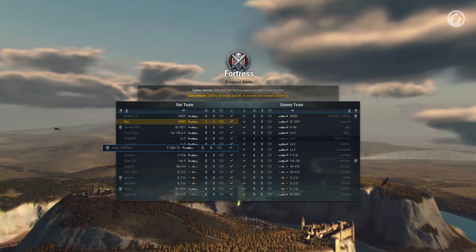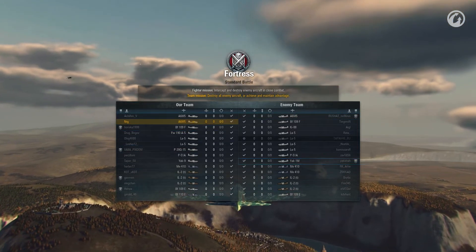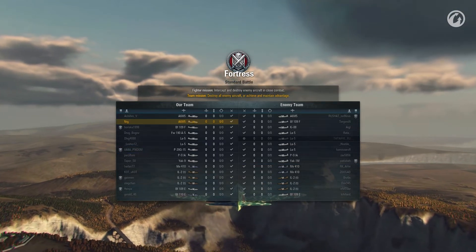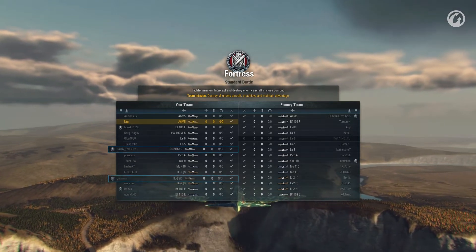Nearly all World of Warplanes players notice aircraft with icons and numbers in the team lists on the battle loading screen. These icons mean the players belong to an aircraft flight, while numbers signify different flights within a team if there are several of them.